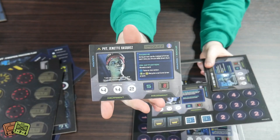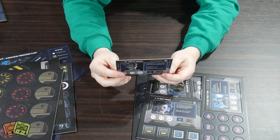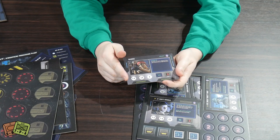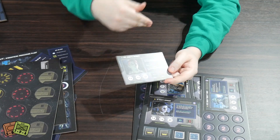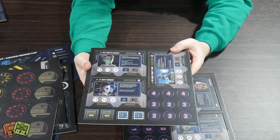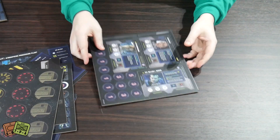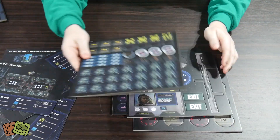Then we've got the little player boards. Let's punch one out - here's Vasquez, Private Vasquez, with weapon, backup, and equipment stats. There appear to be two variants of each board - possibly a grunt version that gets promoted if you're playing the campaign game. All the characters are here: Vasquez, Scott, Gorman, Frost, Hudson, Ripley, Hicks, and Newt as well - those are all our player characters.